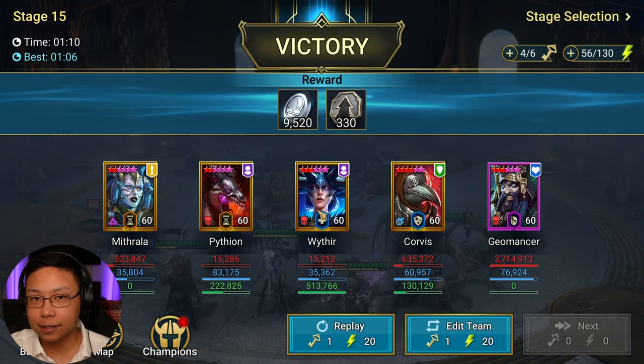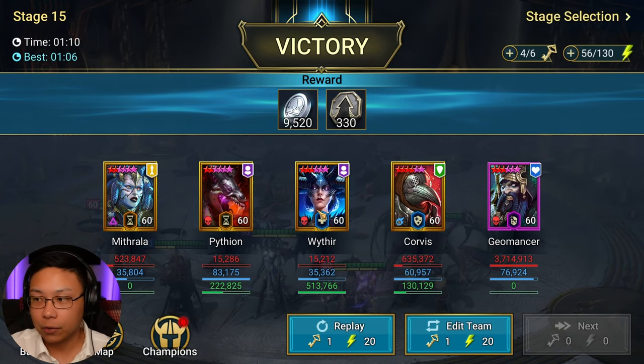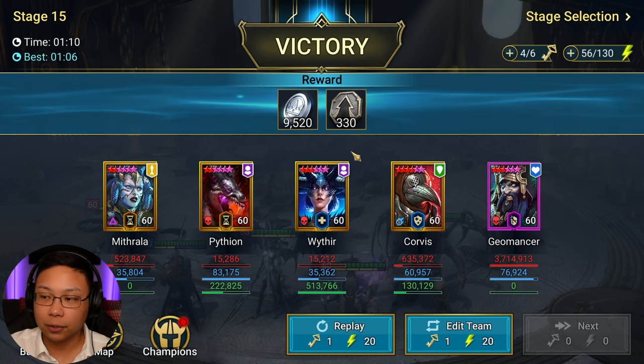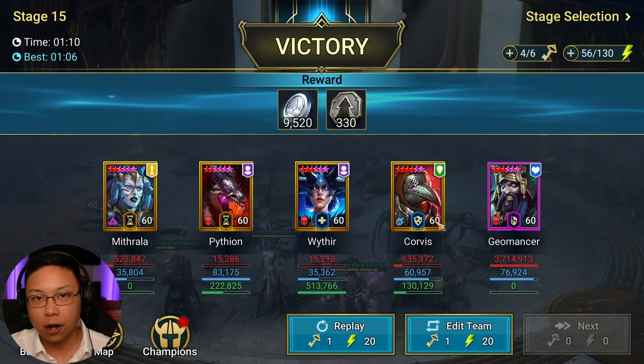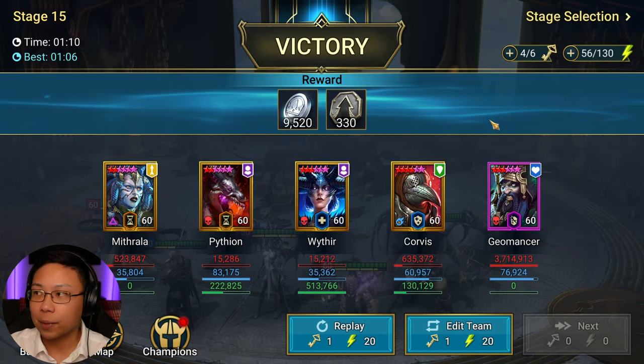Wither the Crown might not be the easiest to pull, but if you ever do, there might be other replacements — we'll go over that. And then Corvus, an awesome champion. And then Geomancer, of course. The best time is 106 seconds. On average it takes about a minute, but sometimes things happen and it takes a little bit longer, but it's 100% consistent all the way up to stage 15.